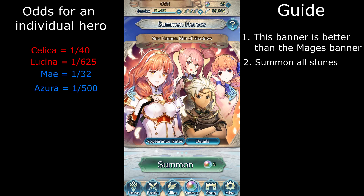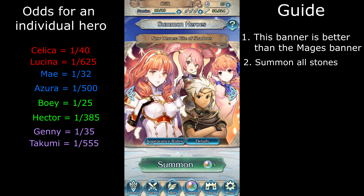The odds for Azura is about 1 out of 500 blue stone summons. The odds for a greenstone to be Bowie is about 1 out of 25 greenstone summons. The odds for Hector is about 1 out of 385 greenstone summons. The odds for Jenny is about 1 out of 35 clear stones, and Takumi is about 1 out of 555 clear stone summons.